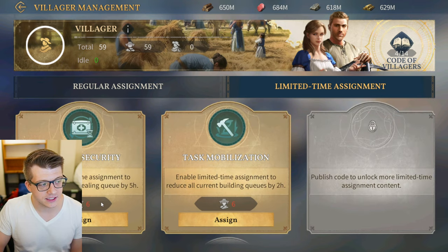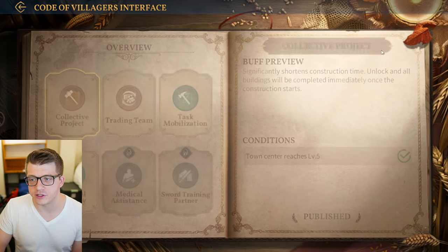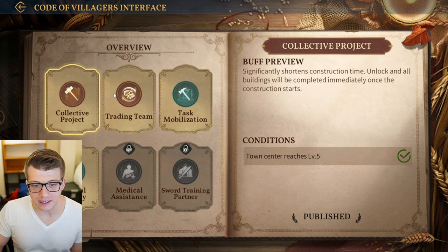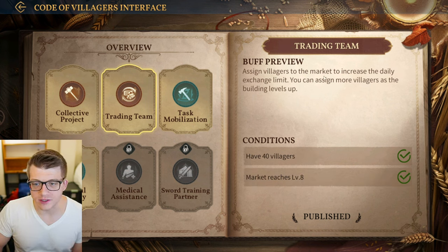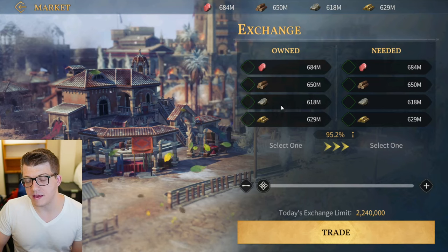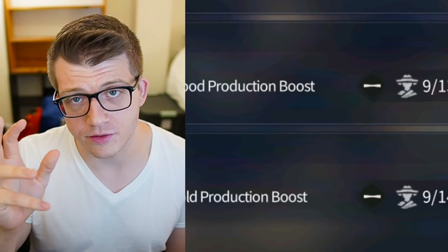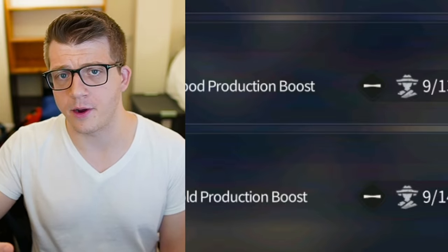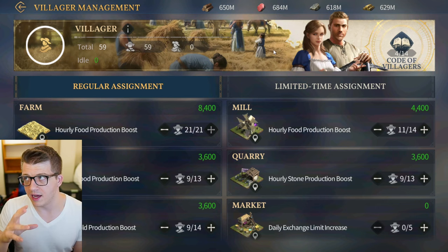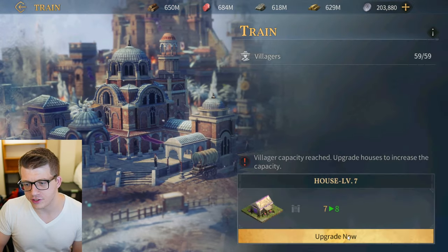There's also a 'limited time assignment' tab where there are actually buffs you can unlock by committing villagers. For example, you can reduce your healing queue by five hours by committing six villagers, or get a building time reduction of two hours for six villagers. There's also 'code of villagers' — actual projects in your city where when you level up to different town hall levels and have certain numbers of villagers, you unlock things like the collective project or the trading team, which lets you assign villagers to the market to increase the daily exchange limits.